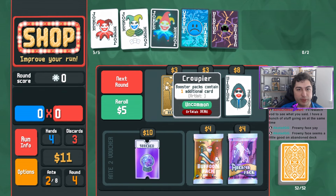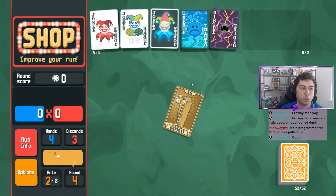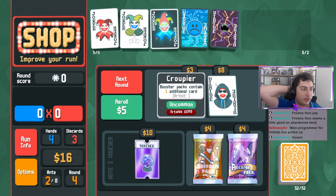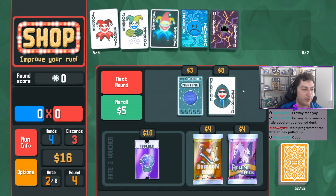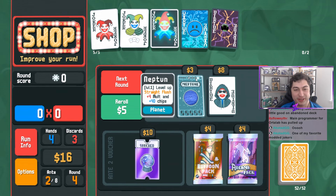Oh what is this? Booster packs contain one additional card. I like this. Main programmer for Ordo Lab has pulled up - what's up Flowey? How are you?